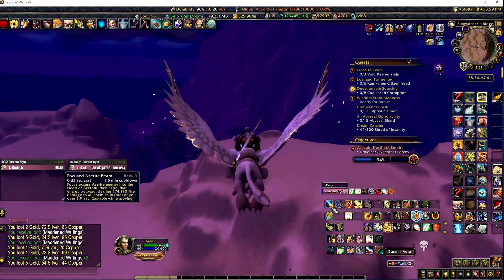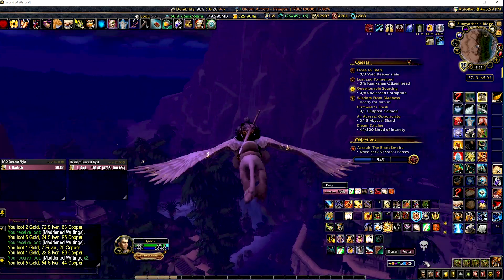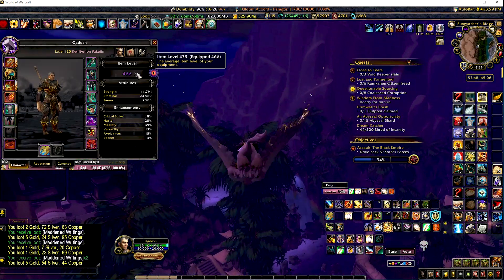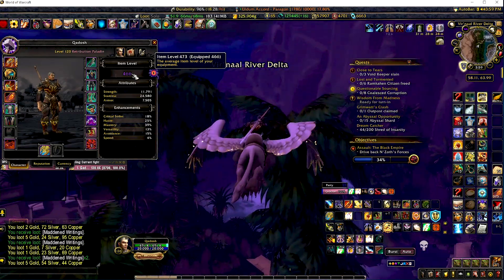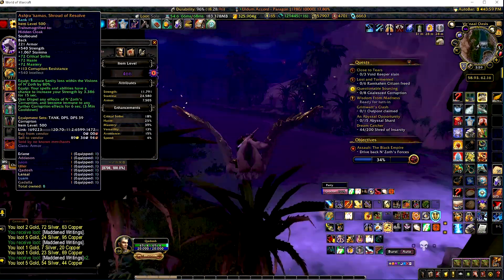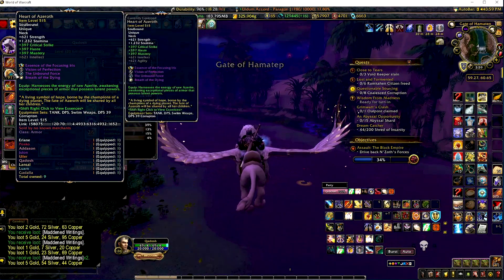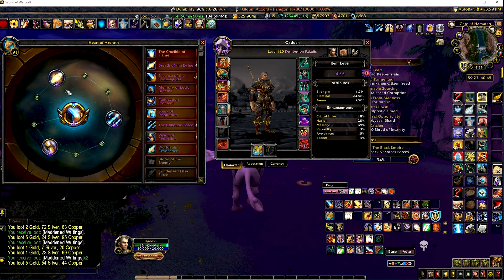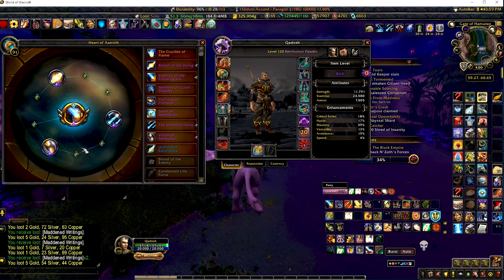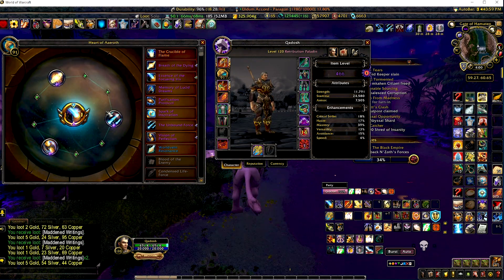So building up holy power using Wake of Ashes, Judgment, and all these abilities, then spending it on things that do a lot of damage — that's kind of the retribution paladin approach — throwing in your trinkets, your amulet, and other things. Kadosh has done some mythics, pretty decent gear, cloak up to level 15 with 113 corruption resistance. I'm also working on Crucible of Flame for the Heart of Azeroth.